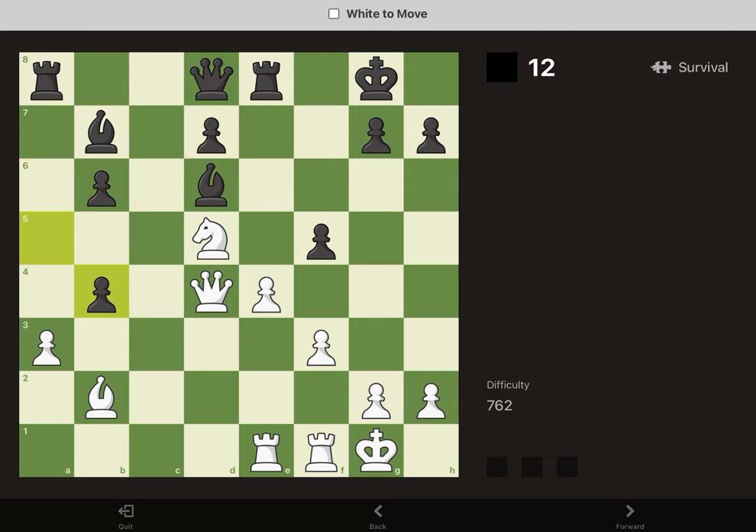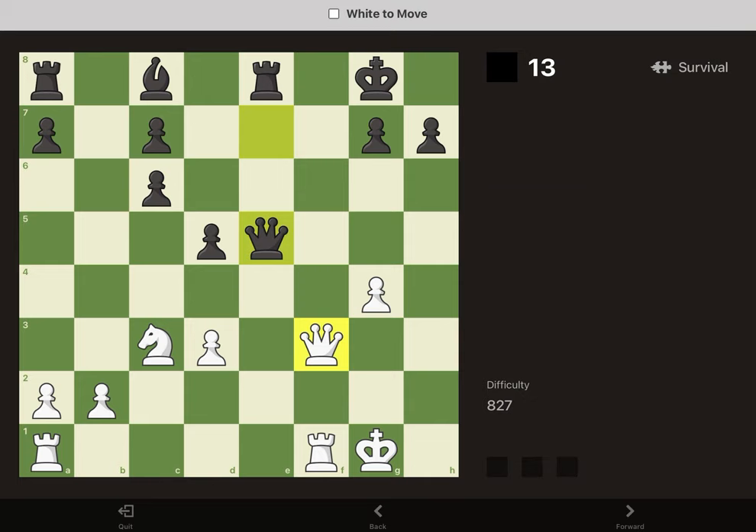In this position, we've got a battery on the A1 to H8 diagonal, so we can take the pawn on G7 and that's mate. Just always look for checks.